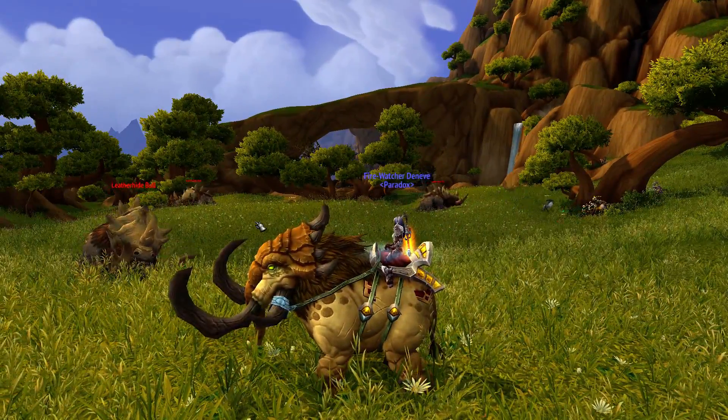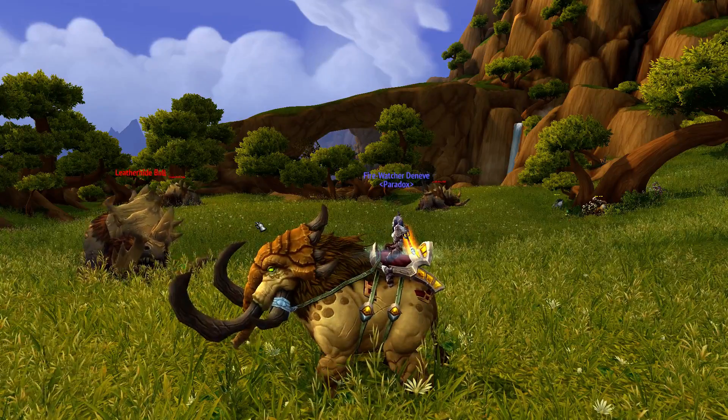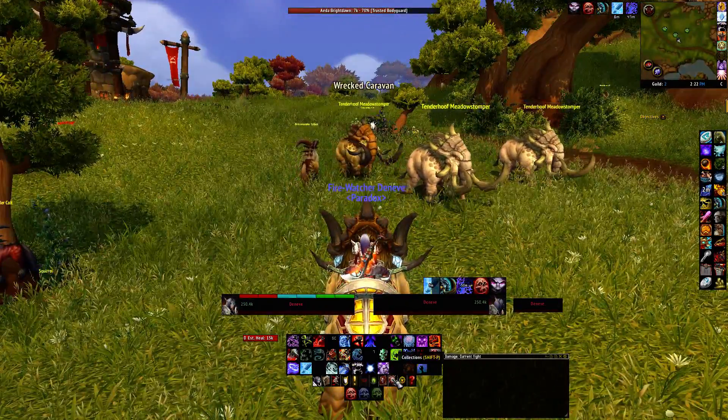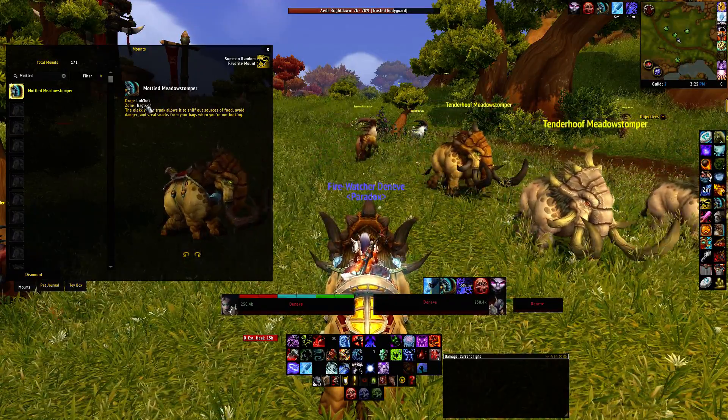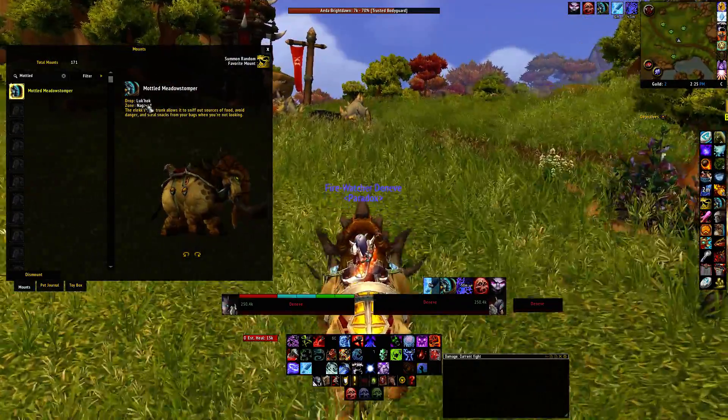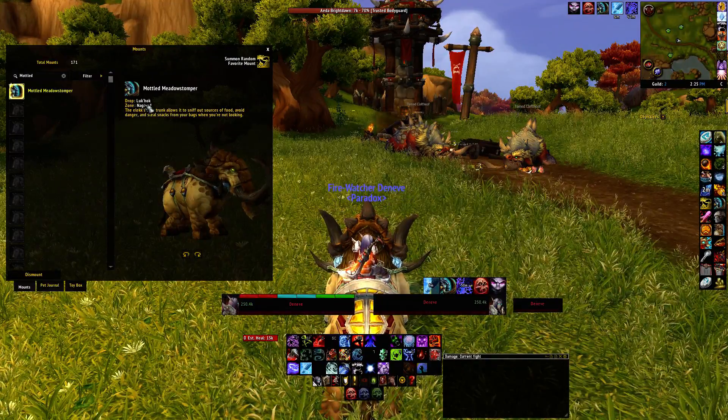And that there is the Motlid Meadow Stomper. It is found once again in Nagran, and is a 100% drop rate off of a rare mob named Look Hawk.